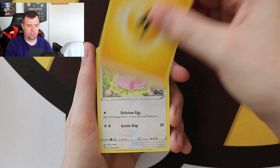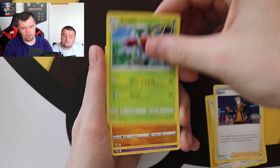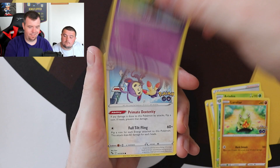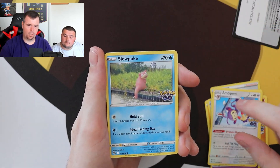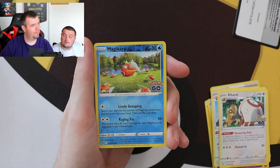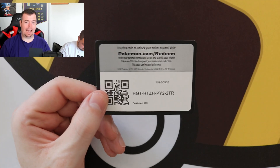Pack five — Chansey, Spark, Ariados, Larvitar, Natu, Aipom, Slowpoke, Bibarel, reverse holo. And the rare is a Melmetal V — so there's our first Melmetal V, another V in the set. I know Pokerib is not a fan of these — he's already hating on the Malmetals because he's been getting them left, right and centre.